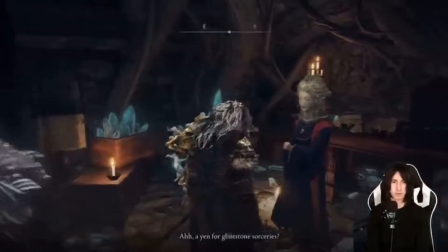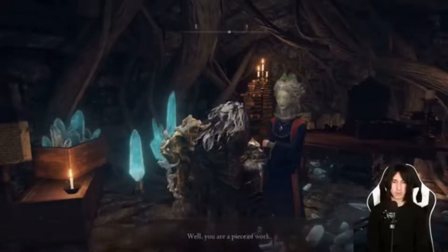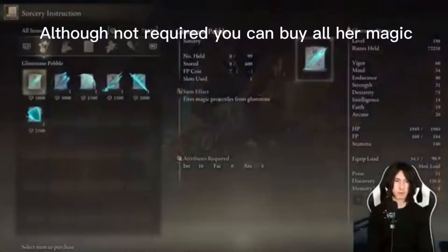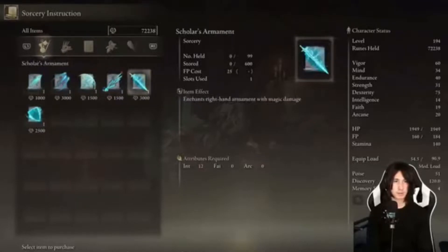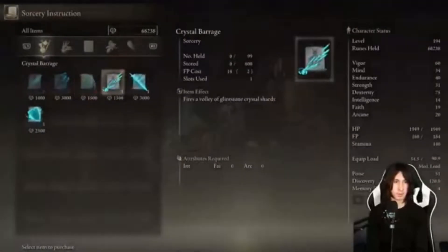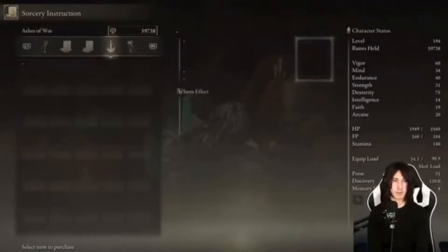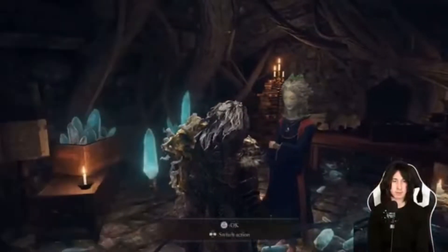You can talk to her and say 'I want to learn sorcery.' You can buy her sorceries if you please — she sells some pretty easy ones. If you're a sorcerer coming here first, you'll be able to obtain them really easily since Pumpkin Head is literally not that much of a deal, especially at the beginning of the game. Just keep your range and keep shooting spells at her.